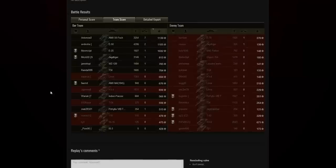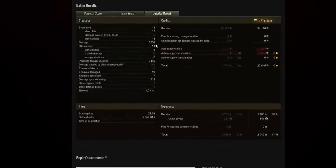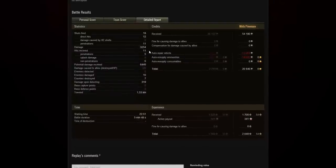We fired 18 shots of which 12 hit and 11 penetrated, dealing 3,254 damage. We received 11 hits of which only five penetrated and six didn't — for a tank destroyer that's quite a good ratio. We received 6,440 potential damage, which is amazing considering this vehicle only has 1,550 health. We damaged 10 enemies, destroyed seven, and enabled 319 spotting damage. We had to pay a lot to resupply ammunition and repair the vehicle. I hope you enjoyed watching this game as much as I enjoyed playing it — if you did, consider rating it below or subbing to my channel. Hope to see you in one of my next videos, bye bye!